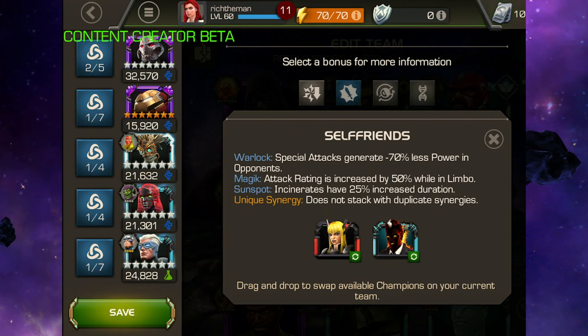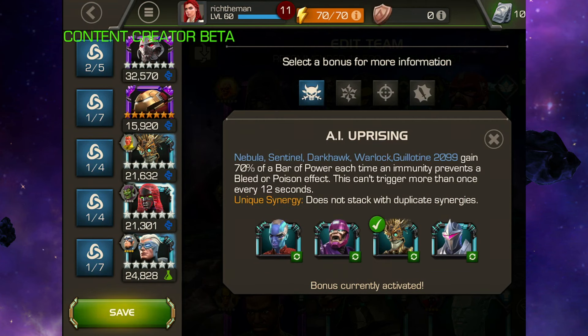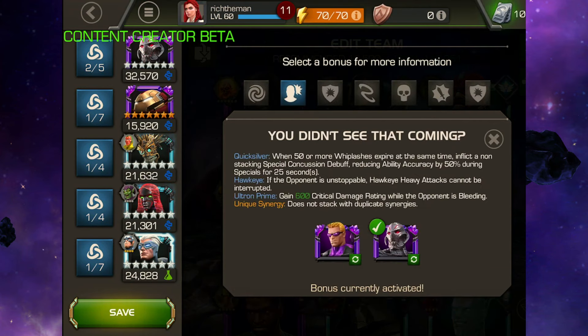You've also got Robot Uprising — this is where I'm getting that Fury buff from, so again down to personal preference if you're interested in pairing up with that one. And also AI Uprising — quite a popular one. Gains 70% of a bar of power each time the immunity prevents a bleed or poison effect. That was in full operation, but it's not as potent as it used to be when it was first introduced — it was really potent back then. And finally, Quicksilver, which is utilizing the gain of 600 critical damage rating while the opponent is bleeding — handy especially against non-mutants.